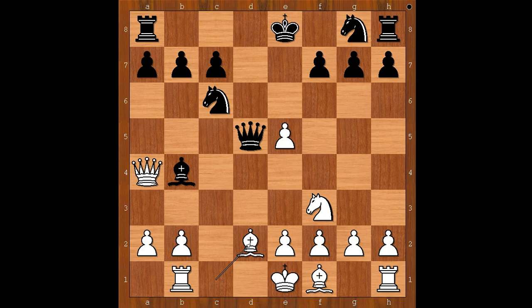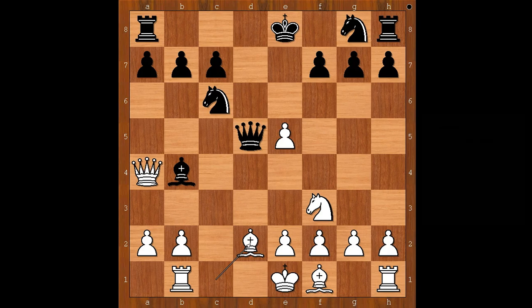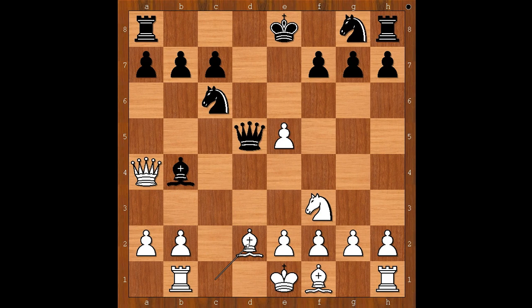Black to move. Please pause and find the best move for black in this position. What did you find? Miladinovic played queen to e4, threatening bishop takes bishop check, winning the white queen. Now you can see why knight takes on e5, instead of d takes on e5, would have been a better move.